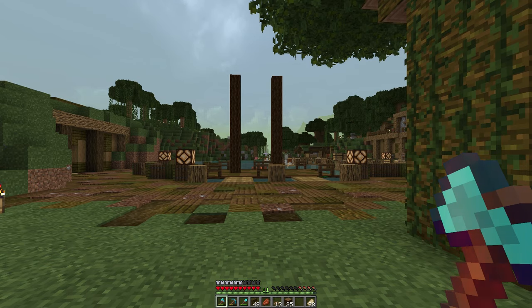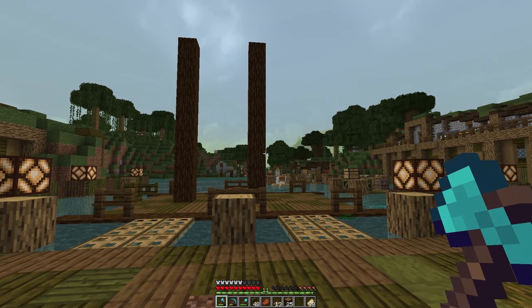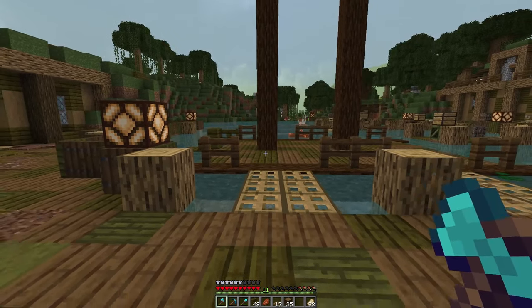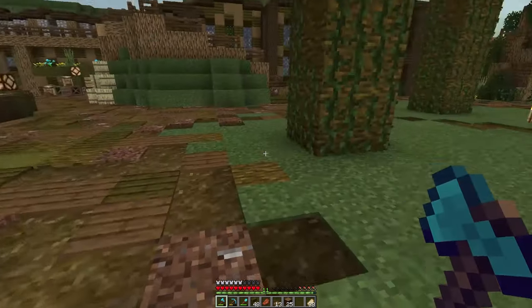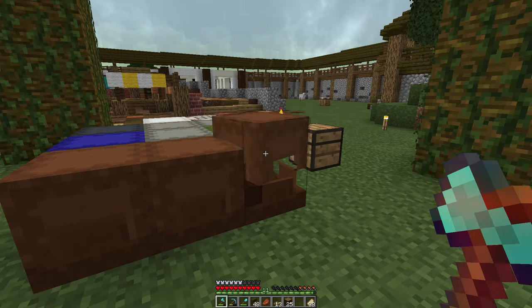I'm not sure how I'm going to do the sail texture because it's going to be furled up and we don't really have any sort of sail texture. Maybe diorite — I don't know. Anyway, what I do want to do next is grab some of this stuff — crates and barrels and maybe a furnace or two, a couple of chests.